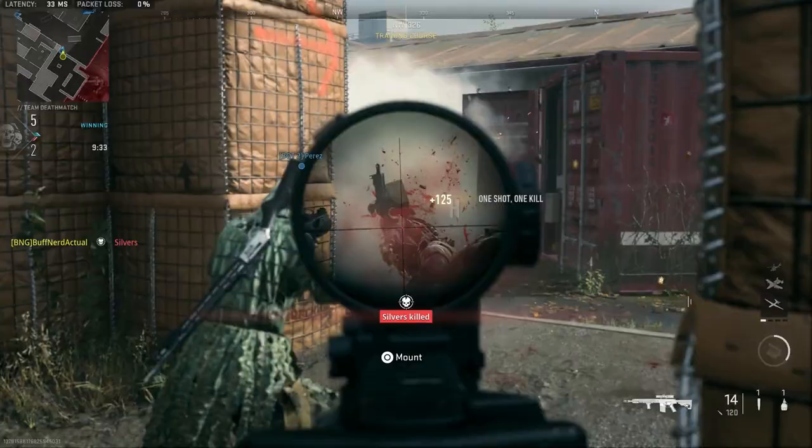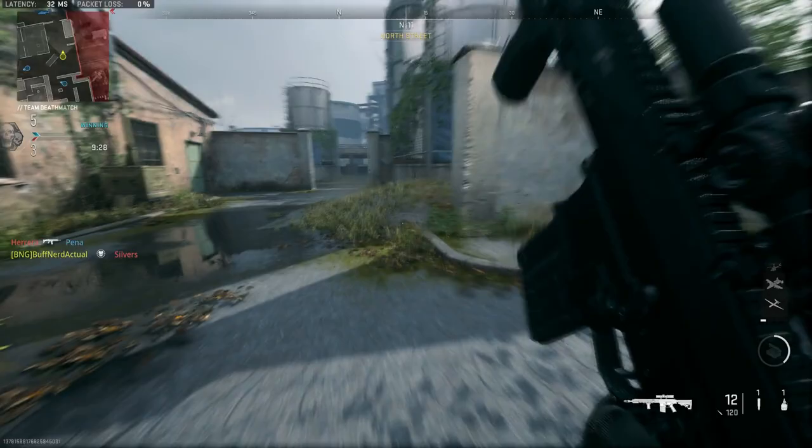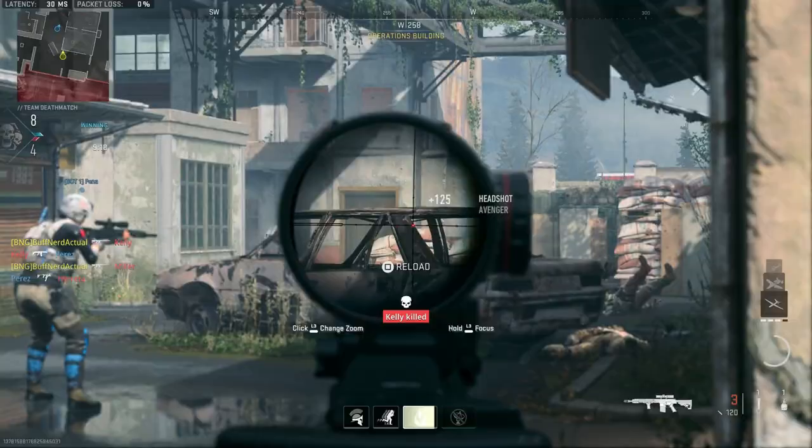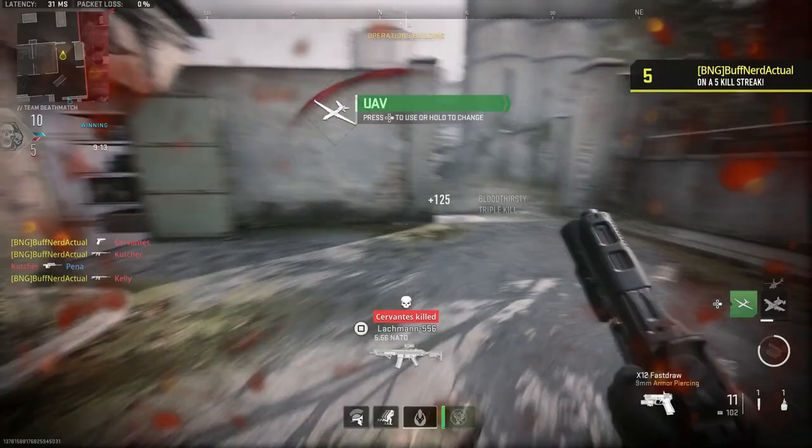Weight overall, typically based on the barrel length, it's going to be seven pounds. The overall length, based on the barrel size, we're looking at 30 to 36 inches depending on the barrel length. V7 Weapon Systems — check out their website, I'll leave a link down below. You guys can check out all the different builds they have for these .308 rifles and the other products they offer.